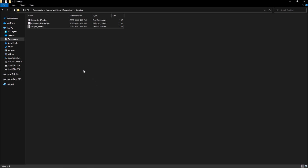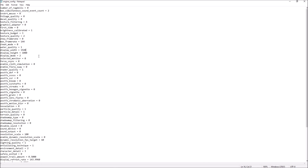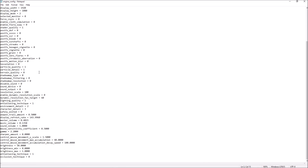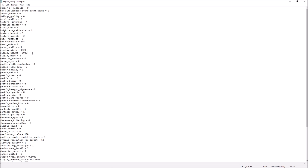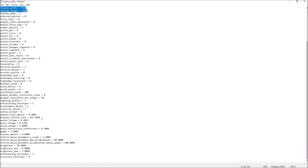Now for the config file — to find it, go to Documents > Mount and Blade 2 Bannerlord > Config. Open the engine config file there — this is where all the graphic parameters you just changed are stored. Make sure you have the correct resolution set, even if you already did it in-game, as many people have issues with this. Also verify that your display refresh rate matches — it may show something like 143.99 instead of 144Hz, but that's fine.